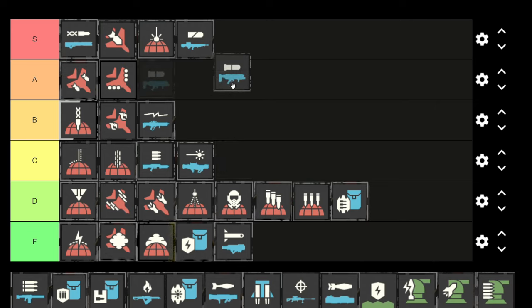The grenade launcher is very strong — I'd put it into A tier, maybe even S tier. It's pretty close to the autocannon, and actually I'll put it above the autocannon. The nice thing is you don't need a backpack, and if you run a supply pack you can press 5 to reload the grenade launcher from your own supply pack, so you can solo a lot of content with it. It can close nests and has a really high rate of fire, though it doesn't have that many bullets.